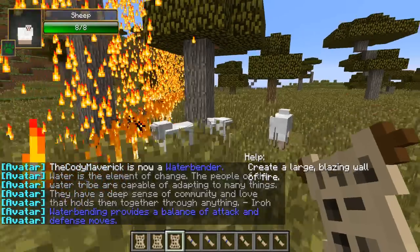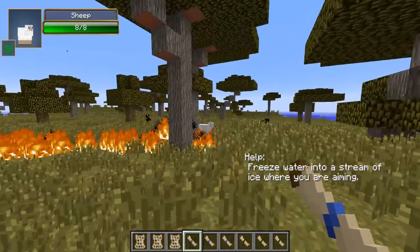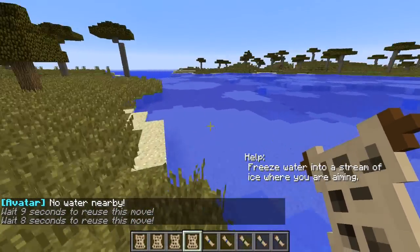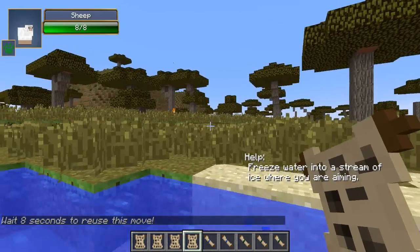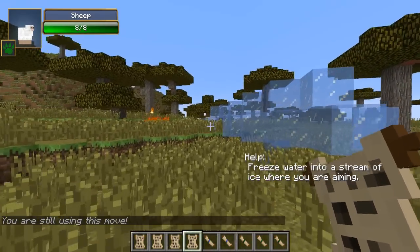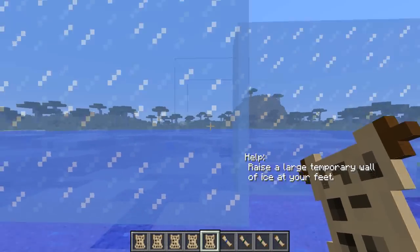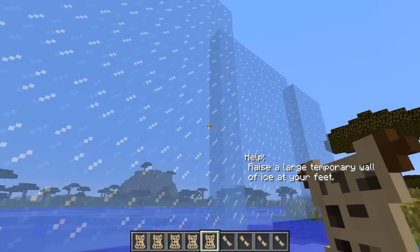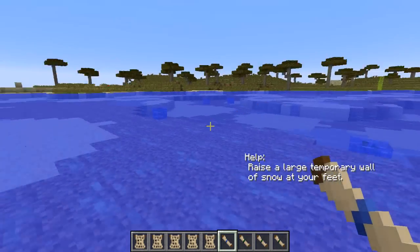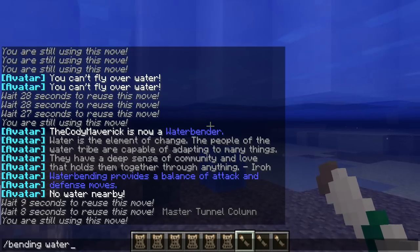Now moving on to waterbending. The first ability is ice stream — you need to have water nearby to use it as a waterbender, which is a bit of a disadvantage. It shoots a stream of ice at enemies. Then there's the ice wall — right-click and it builds up a wall to protect you from projectiles; it slowly disappears after a bit. We also have the master snow wall — similar, but made of snow — so your enemies can't see you and you can maneuver and position yourself better.